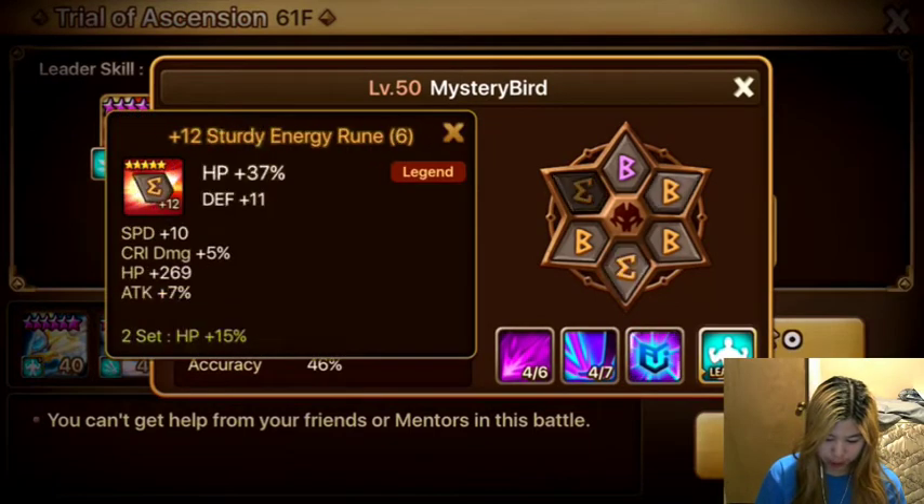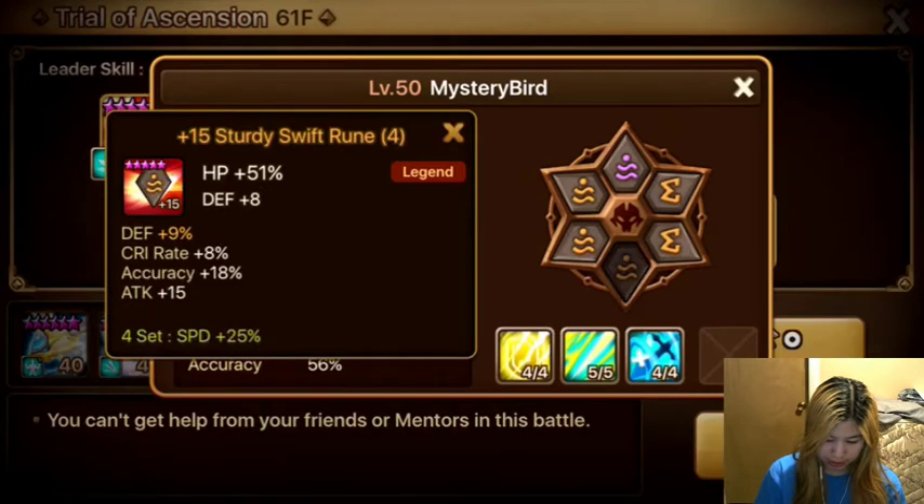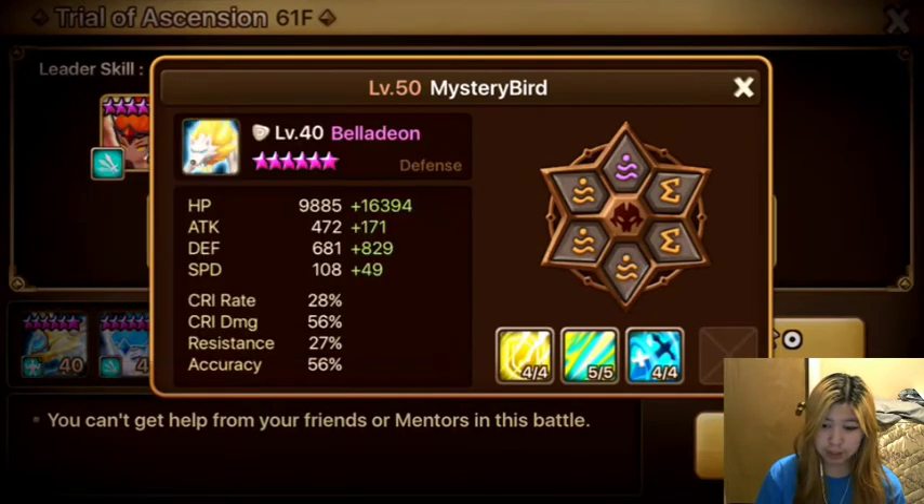So we have Vero on Speed, HP, HP, Defense, HP, Accuracy. I have him on these runes because I use him in the dungeons as well and multiple different areas, so he's kind of a hybrid build.